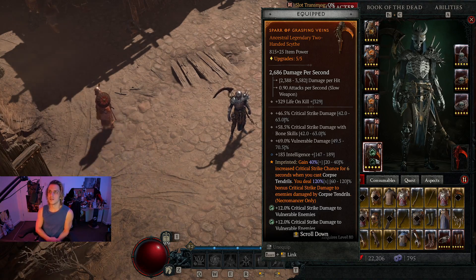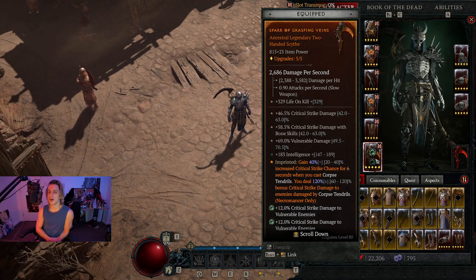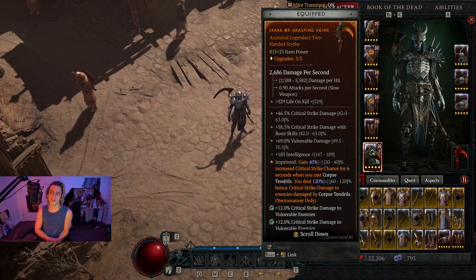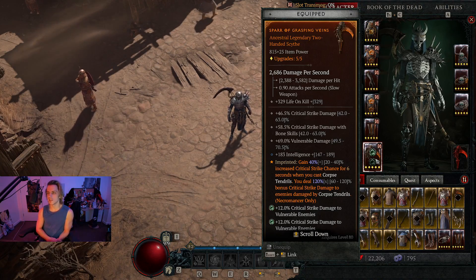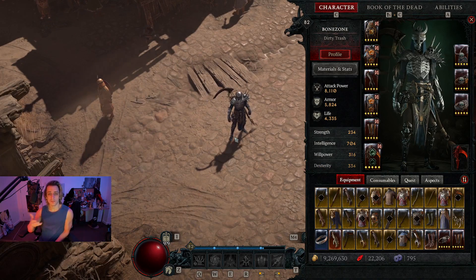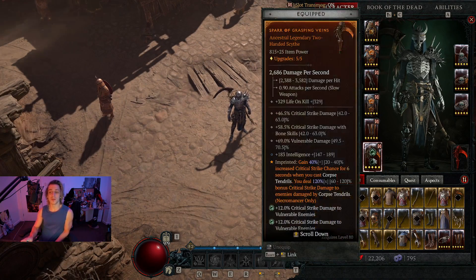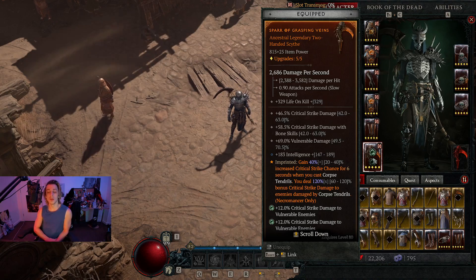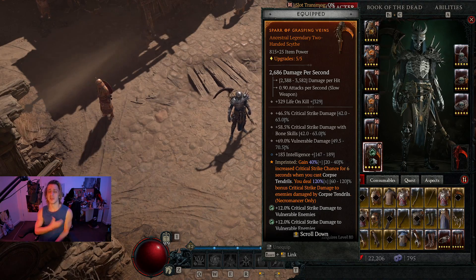The downside is that you are basically a lot more tied to your Corpse Tendrils for your burst, which was already basically the case, so it's not really a huge change. Nowadays I am running around critting things for like 1 to 2 million without any setup, and then with this setup it goes for like 3, 4, 5 million. So it's a pretty substantial increase when you actually get your Corpse Tendrils to damage an enemy and suck them in. It's a pretty big change, so I had to go ahead and let everyone know.